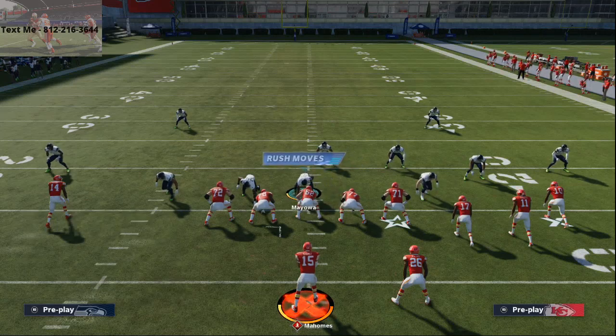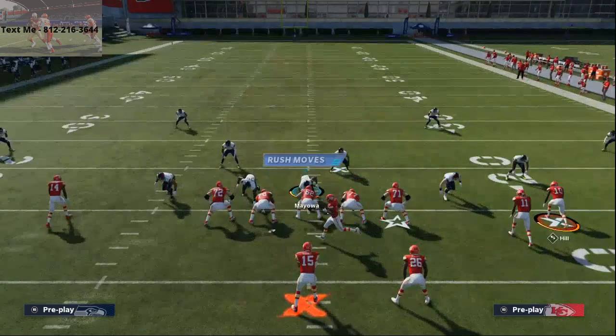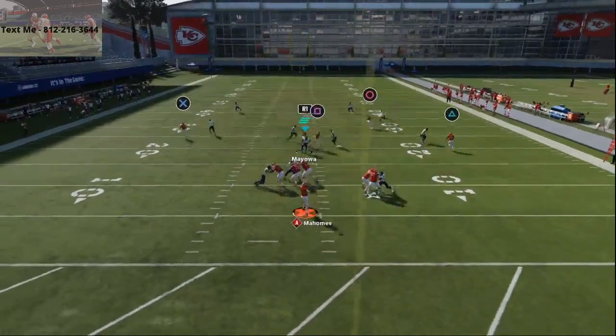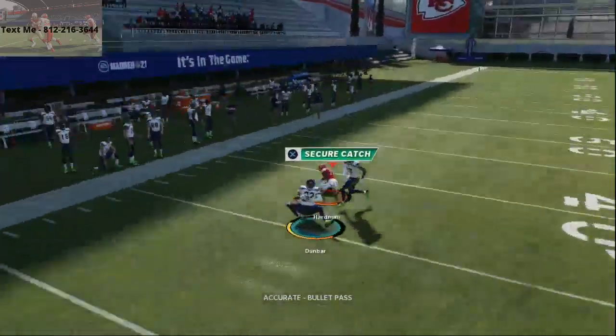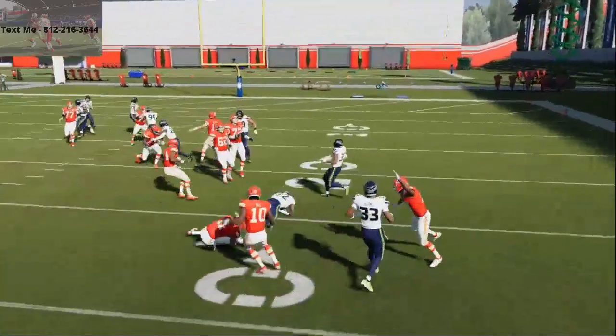Now if they're base aligned you might see something like this. If they're base aligned it's going to make it even worse for them because the man assignments are basically going to glitch out and you're going to get even more separation over the top. I had a bad pass lead there with Mahomes — I accidentally pass led it up — but we'll show it to you one more time.